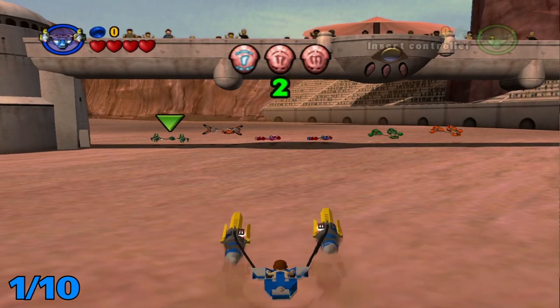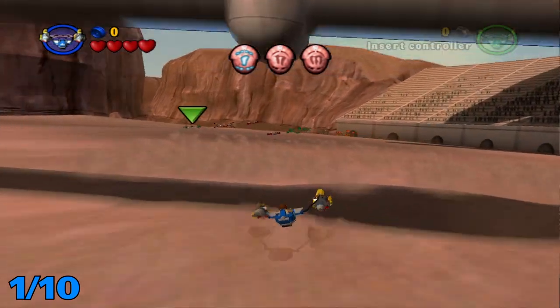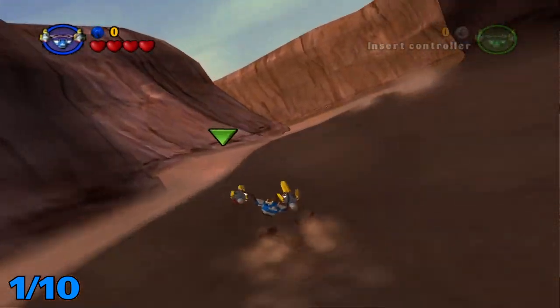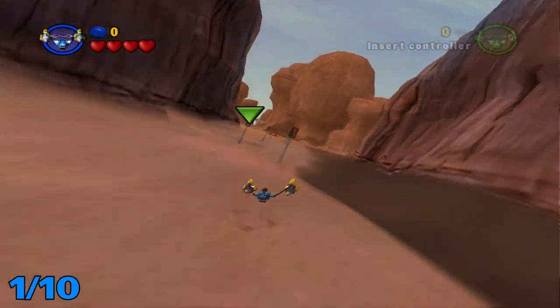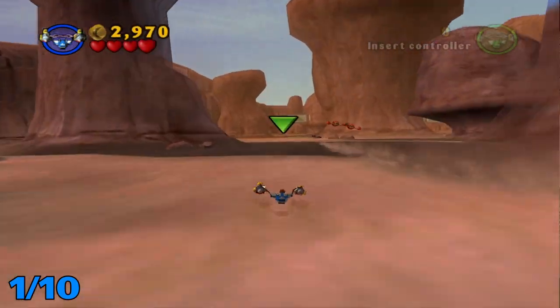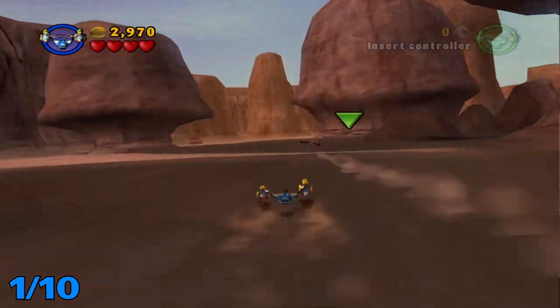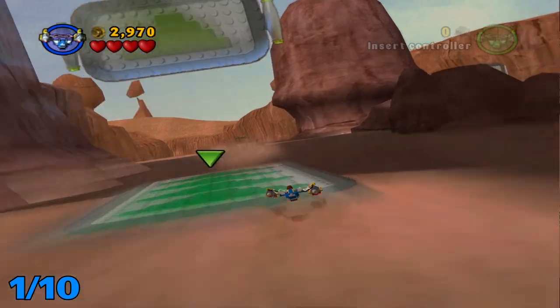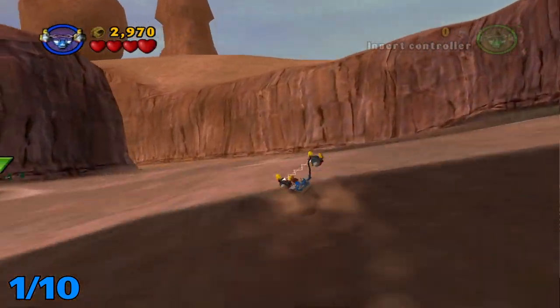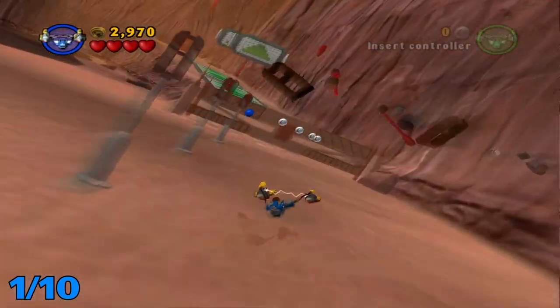Alright, we are starting. I had to pause it to skip all the cutscenes. So for this first one, it is gonna be at this area up here after you dodge a couple of holes in the ground. We will be taking the ramp on the right side and getting that minikit for our first one.